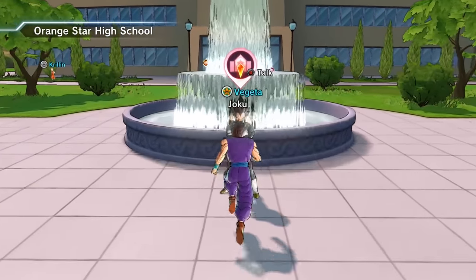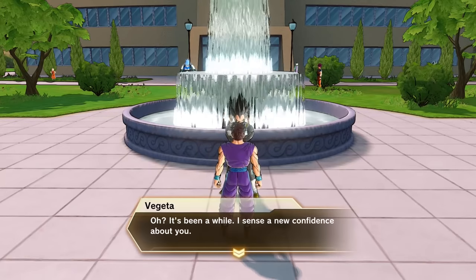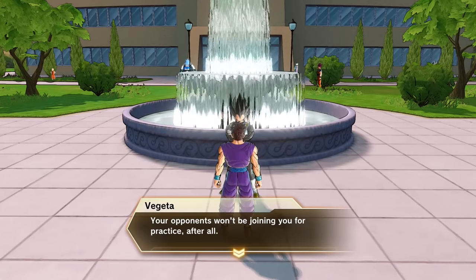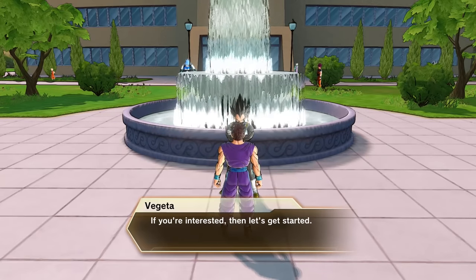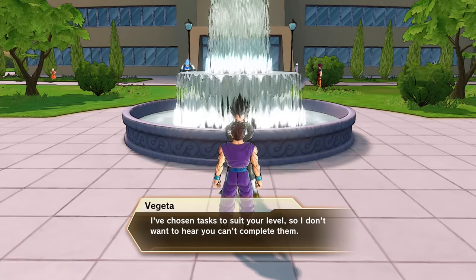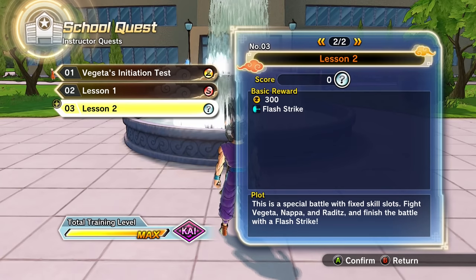Let's start off with talking to Vegeta. Maybe we can get some more training, maybe get a new move. This music is so intensely sticky. Vegeta says: 'It's been a while. I sense a new confidence about you. Then I've got some lessons that will help you grow even further. Treat today's training like it was the real thing — you won't survive it if you don't. Your opponents won't be joining you for practice after all.' So, okay, lesson two — Flash Strike! This is a special battle with fixed skill slots. Fight Vegeta, Nappa, and Raditz. Finish the battle with a Flash Strike.